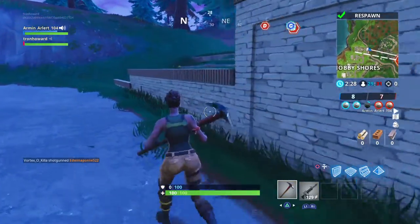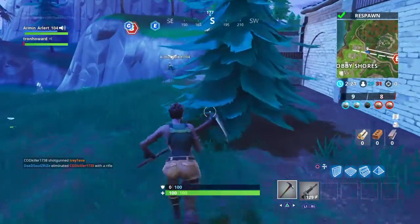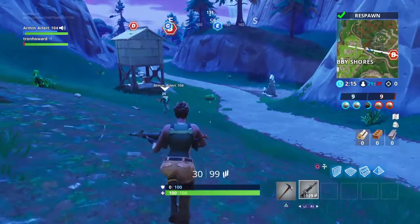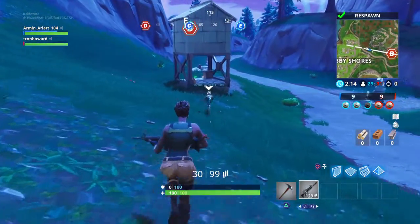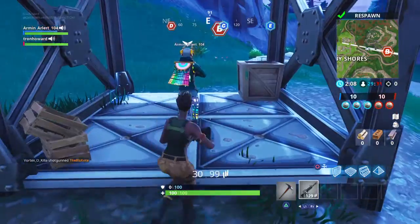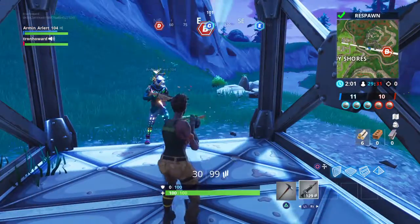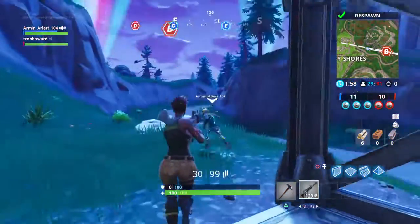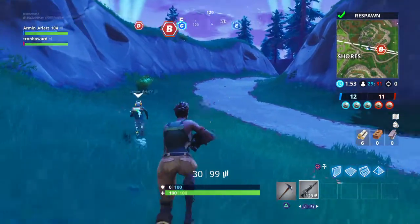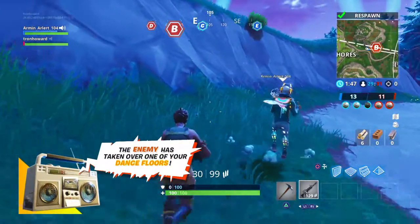Oh, there's a point right next to us, actually. I'm gonna go try to capture point B. Tell me that's a pistol. Oh, I have a shotgun too if you want it. No, I'm good for now. And if you don't know yet, you hit circle to build things — you just need to break stuff and materials first.